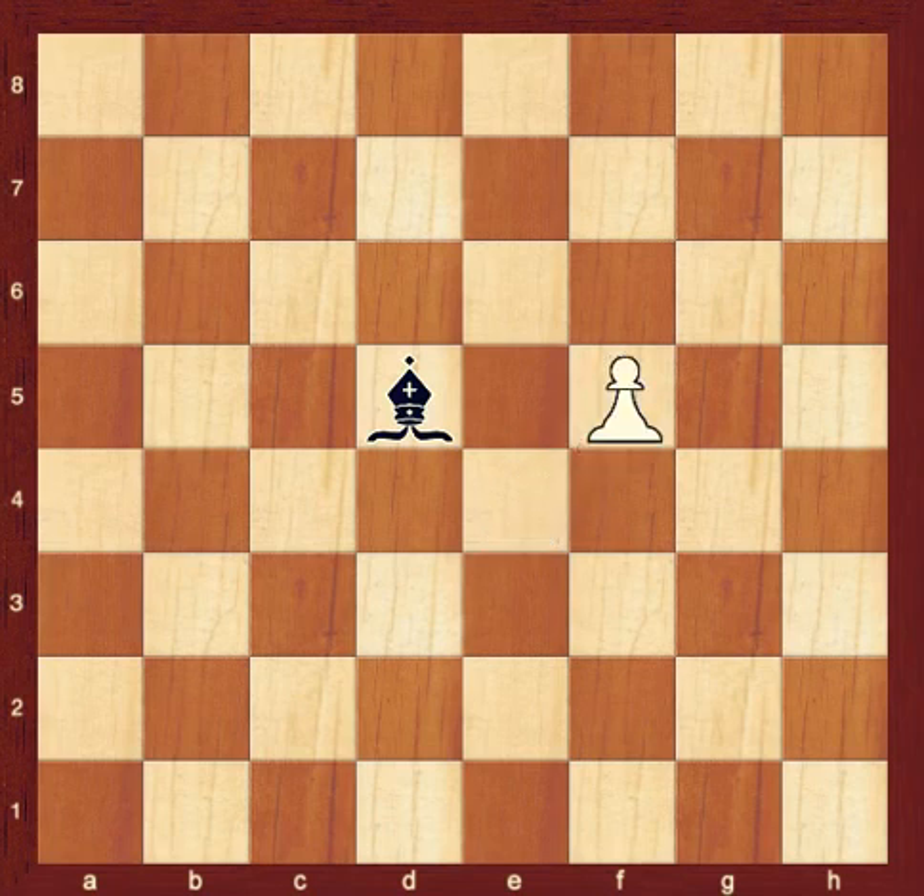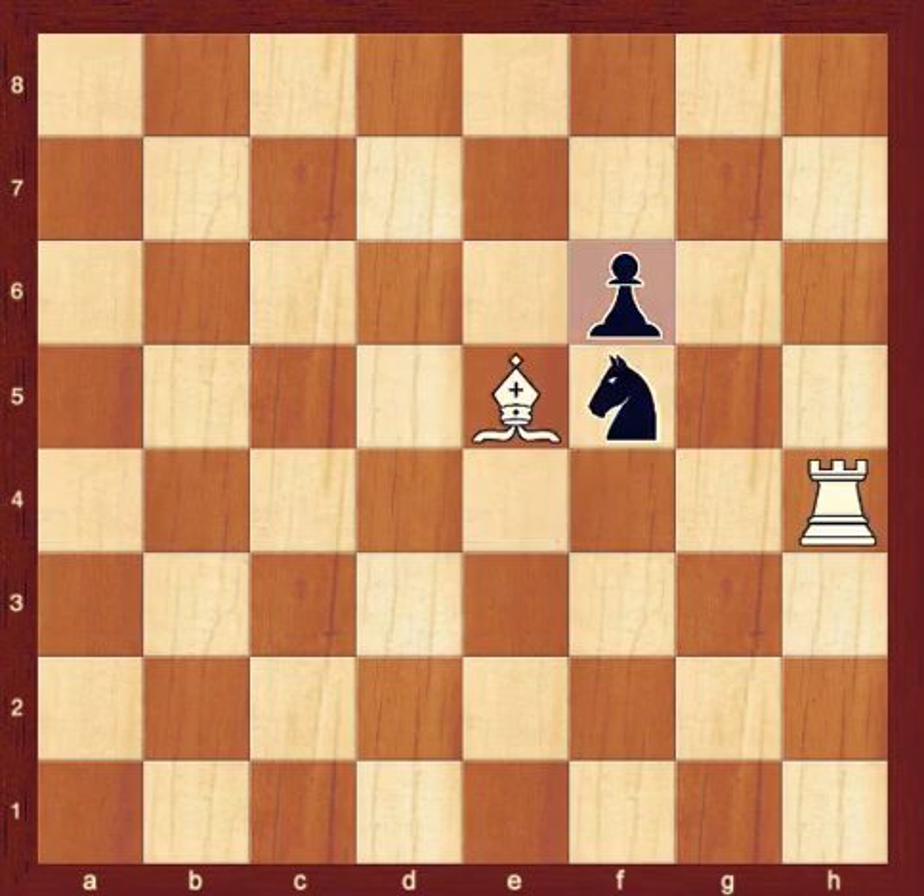Pawn takes knight. Now, look at the black pawn on F6. It's blocked by its own knight on F5, but it can capture the white bishop on E5. The white rook on H4 is two squares away, so it cannot be captured.